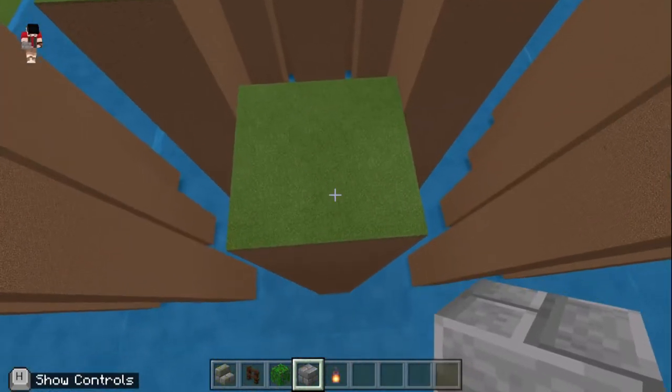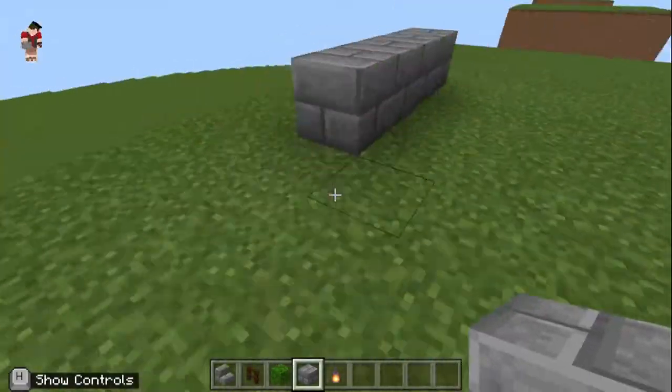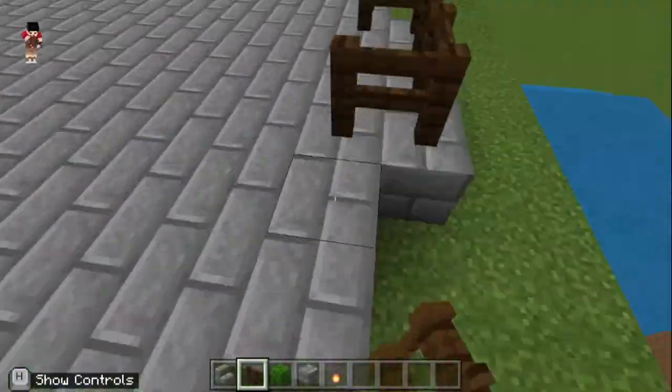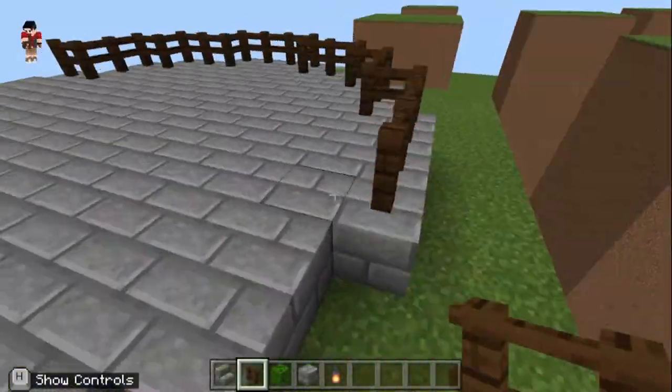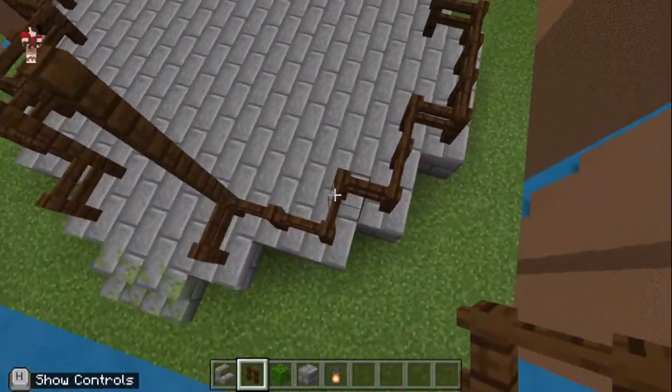In the BCC One Chunk Challenge, you are given a 16 by 16 tower to combine your imagination, creativity and Minecraft skills to create the best build you can. Whether it's building a small cottage, rocket ship or a scene from your favorite book, the BCC One Chunk Challenge is an open-ended competition that truly lets you explore your imagination and creativity.